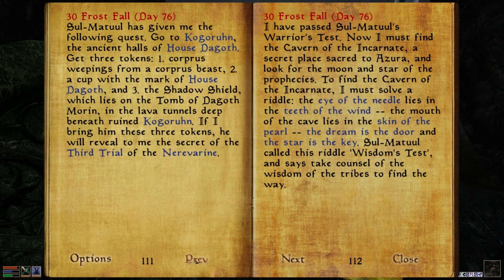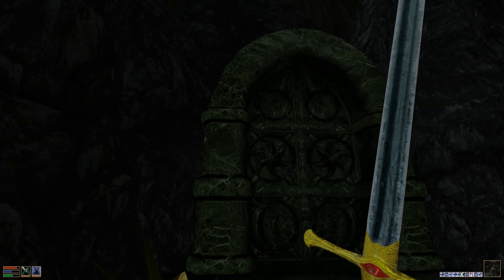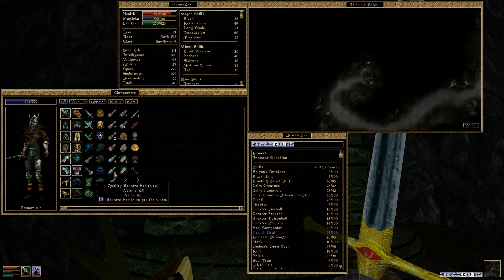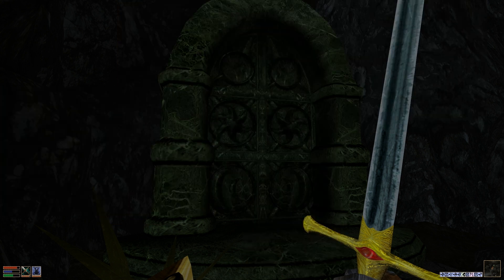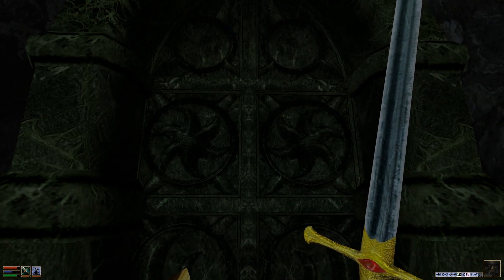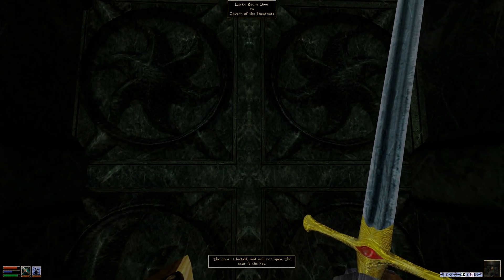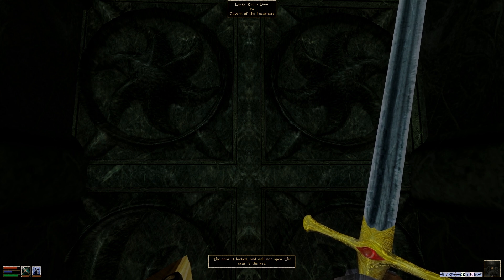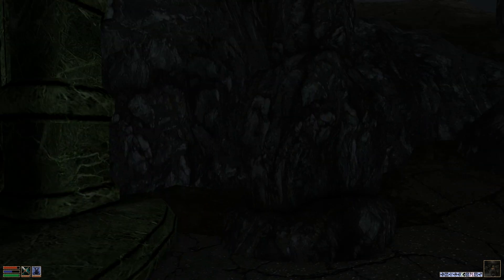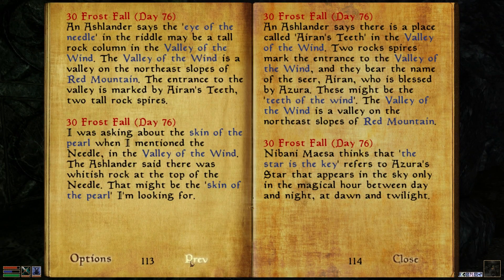It doesn't specifically say Cavern of the Incarnate in the riddle, but this is probably what we're looking for. Before I head in, let me take a potion of restore fatigue. There we go. Now let's try to head on inside. The door is locked and will not open. The star is the key — right, that's in my journal. The star is Azura. Azura's star appears in the sky only at the magical hour between day and night — at dawn and twilight.